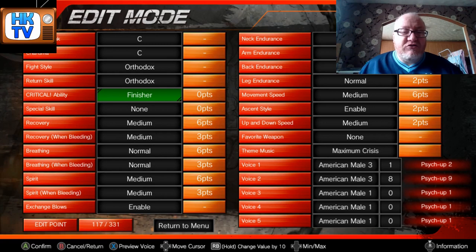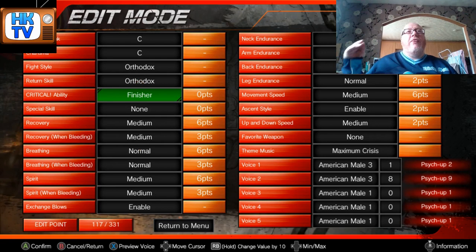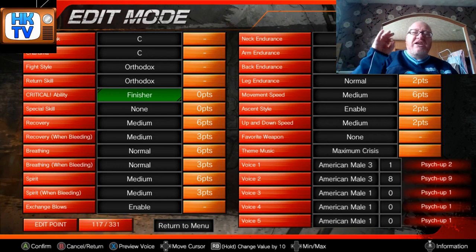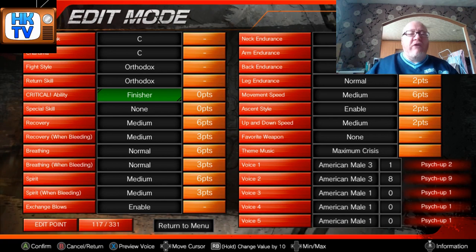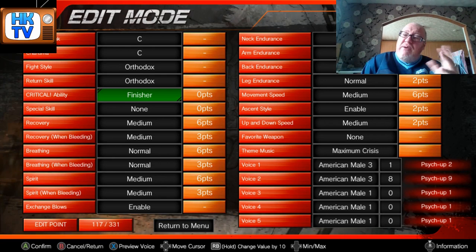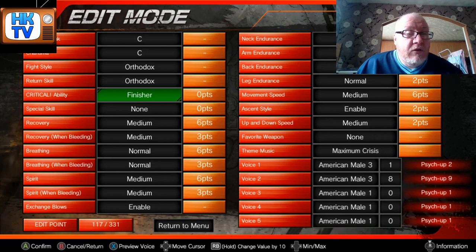It's not to say you couldn't give your guy a few power moves, but they won't be as effective because the fighting style is more suited to ground. Critical ability is again self-explanatory — you've got your different sections: finisher, strike, suplex, submissions — and basically whichever one you select, that's where you're more likely to hit a critical. This is more relevant if you're making computer-controlled wrestlers. If you're playing single player, these stats don't really matter too much — it comes down more to your skill as a player.